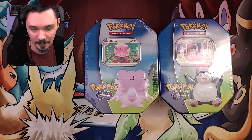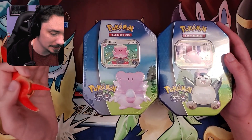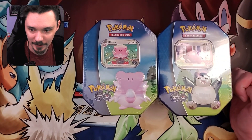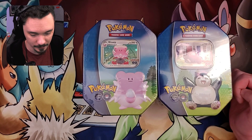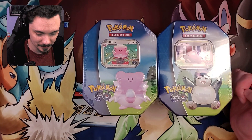Today, for your viewing enjoyment for Pokemon Day, we have two Pokemon Go tins. We got Blissey and we got Snorlax — two chonkers that are bound to bring us some good pulls. We're hoping for Radiants or Mewtwos.